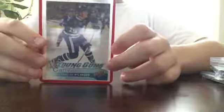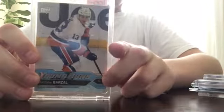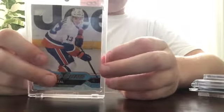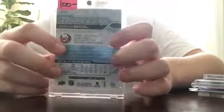We got Mitch Marner Young Guns — he's had a great season, he's the Leafs' point leader. Then we got William Nylander Young Guns Canvas. Next, we have a Matthew Barzal Young Gun, 16-17 Series 2. The price on the back is book price — I got this from a card show for $25.